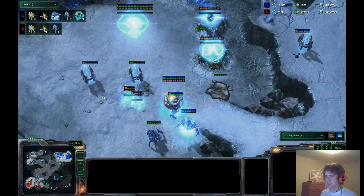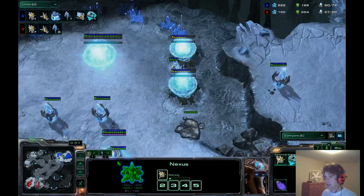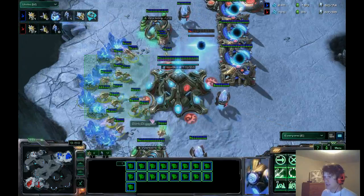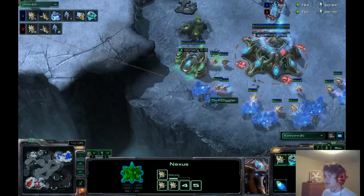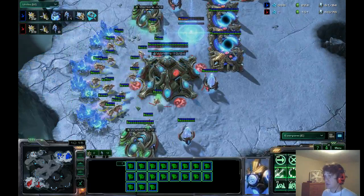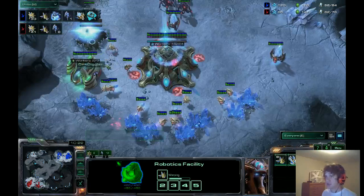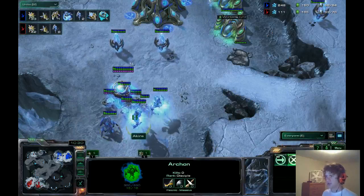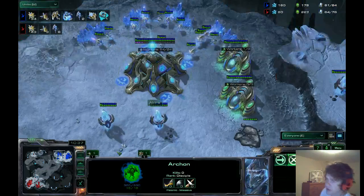Probe supply is going to start to favor Hollow Point now because he's pumping probes out of two Nexuses. He is over-saturated at his main, so it's not going to help him as much as it should. He's got both Nexuses rallied to his natural now. And the Robotics Facility is coming down, so we're going to see that typical late-game Colossus ball — which I think Colossus are really good against Archons, just because of the range difference: range nine versus three.